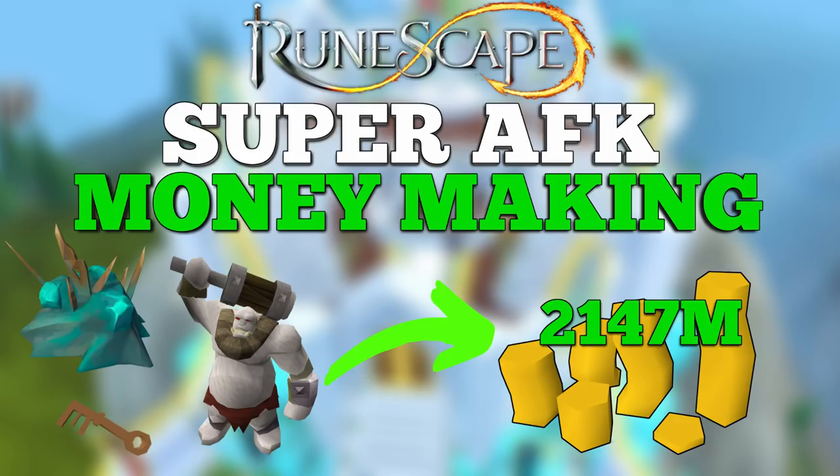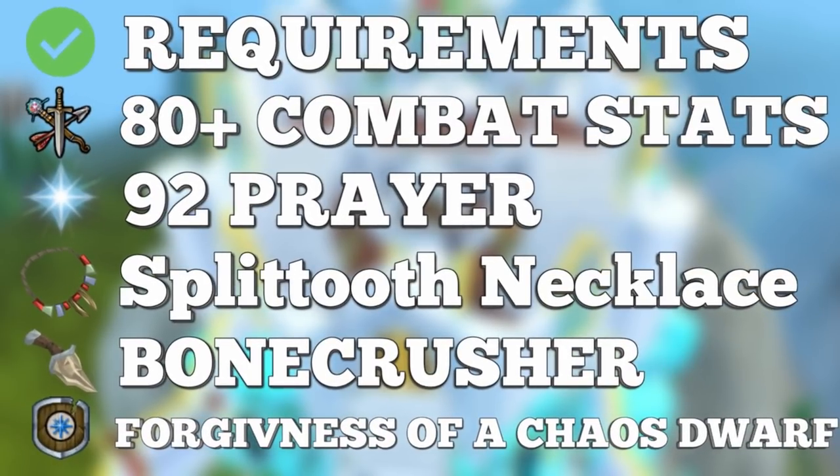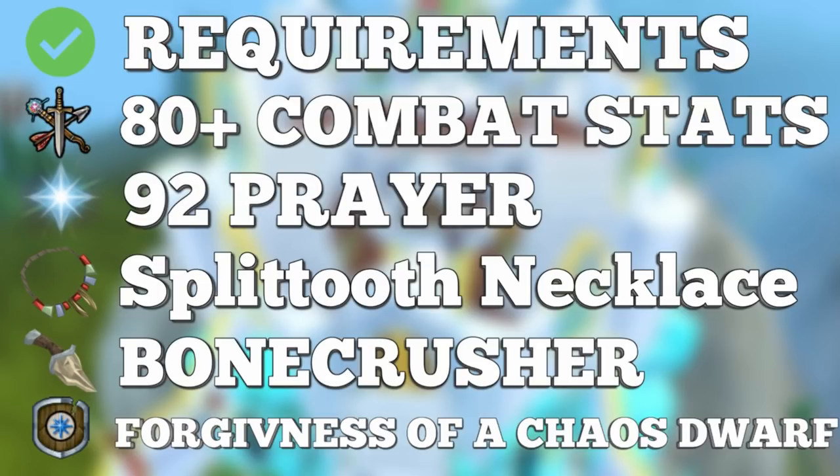The first method we're going to be looking at is AFKing Chaos Dwarves and Hand Cannoners with Aggression Potions. The requirements are going to be 80 plus combat stats, 92 prayer for Soul Split. You will need a split-toothed dragon necklace or a twisted bird skull necklace — any of the necklaces that work with the Bone Crusher. You'll also need the Bone Crusher, and the Forgiveness of a Chaos Dwarf quest complete to access the Chaos Battlefield.